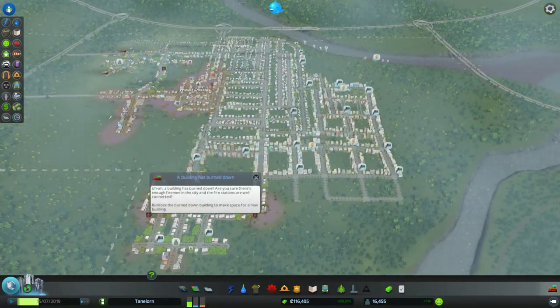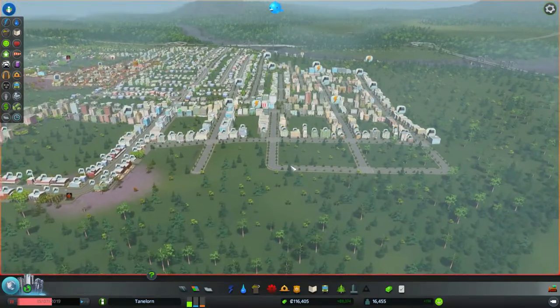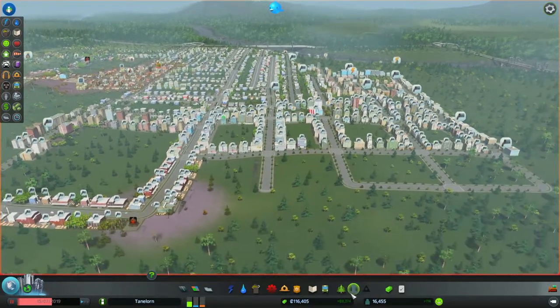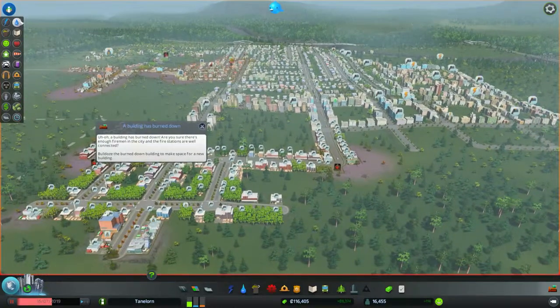Vous voyez que la ville a pris de l'ampleur. Je me mets un peu en pause parce qu'il y a des icônes qui popent un peu partout. Ça doit faire bien deux semaines que je n'ai pas repris cette sauvegarde. On a du fric, 116 000, on a plus 8 000, et une bonne population qui croît bien. Là maintenant, il y a l'évacuation des eaux usées.